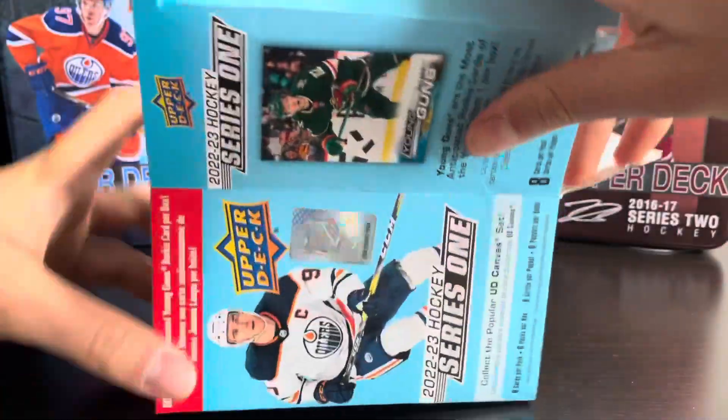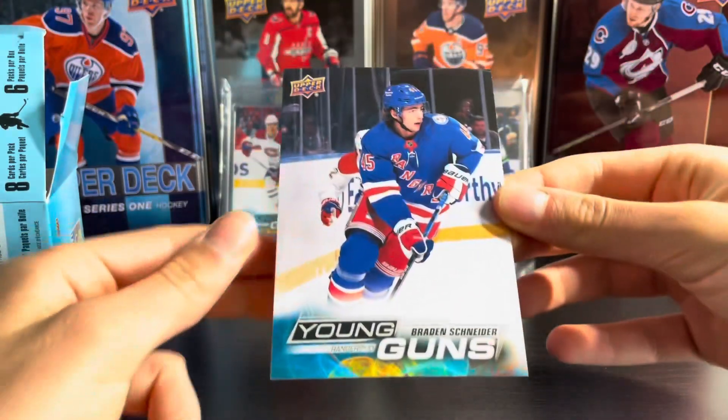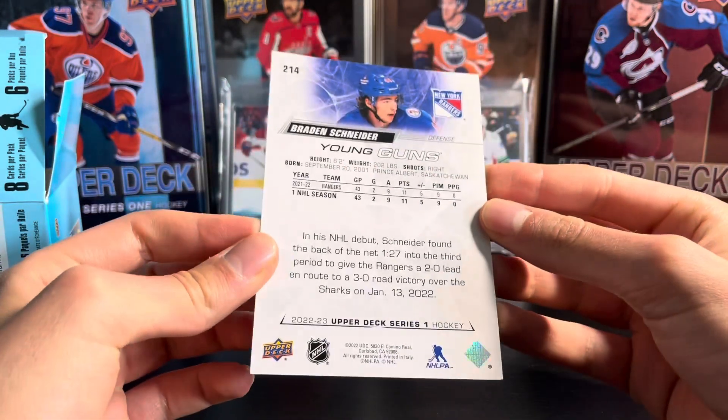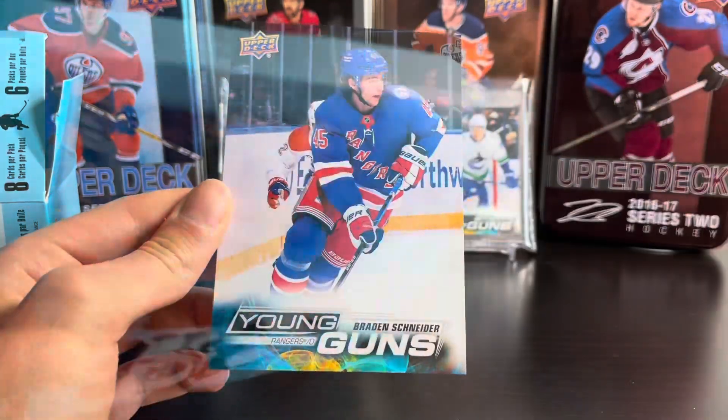We'll start with the jumbo young gun. I haven't opened one of these in a while. The jumbo young gun is going to be Brandt Schneider. There it is — not in any protection or plastic, which is too bad because I know it used to be. This is, I believe, my first jumbo young gun from this year. Looks pretty nice.